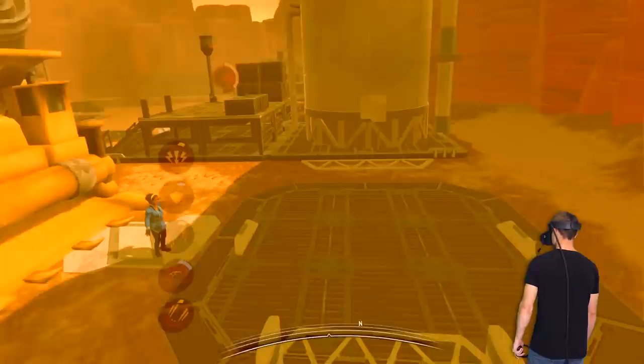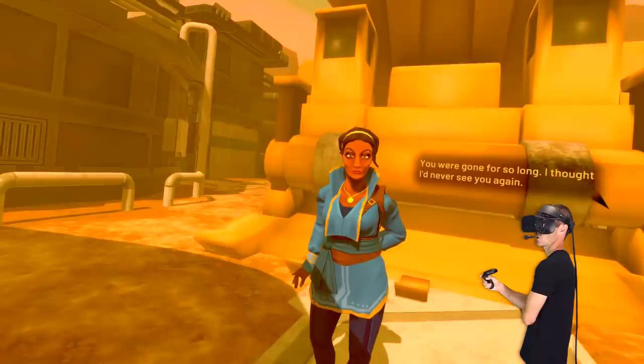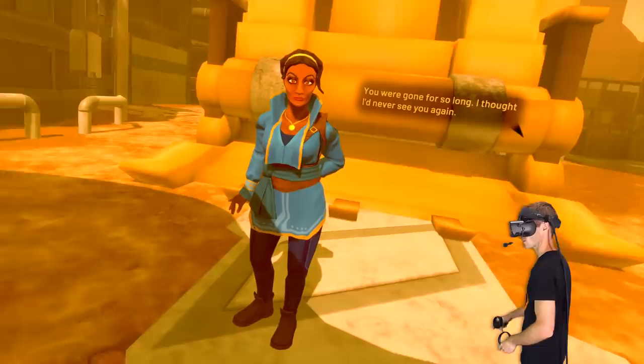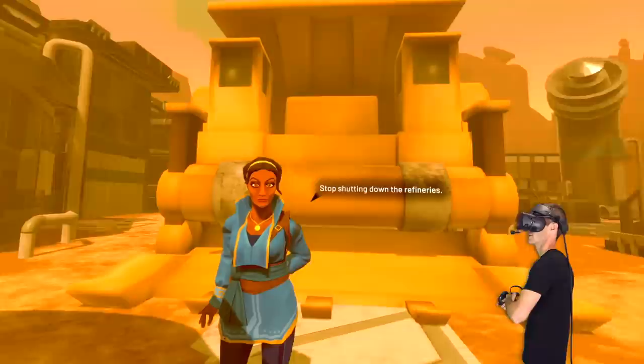I wonder if they call him Dumpy. Hey Dumpy! Oh no, that's an actual person. Are you a robot person? Her name's Amma. She says I've been trouble since the day I was born. Is that my mum? Is she head of the robots? She thought she'd never see me again. She's doing that weird thing that I do sometimes — we're definitely related. She wants me to stop these games, stop shutting down the refineries.